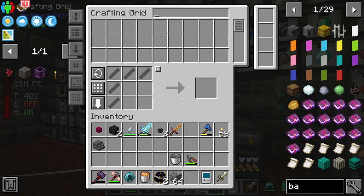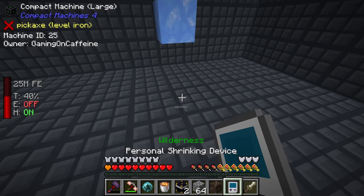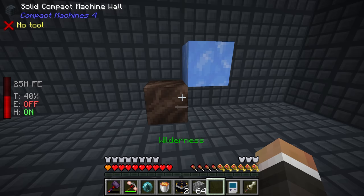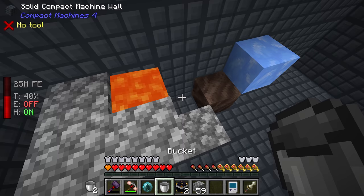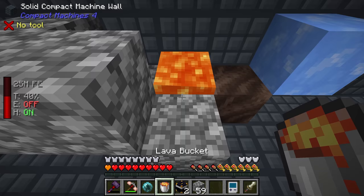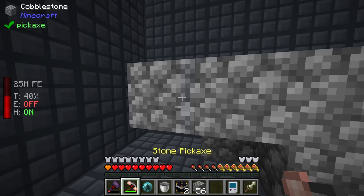This needs to be one block higher because in order for this to work we need soul soil underneath the block that's going to be generated. We place the blue ice, the soul soil goes right here, and then we try regular lava - and regular lava does work. Unlike a regular cobblestone generator, the lava does not need to be flowing.